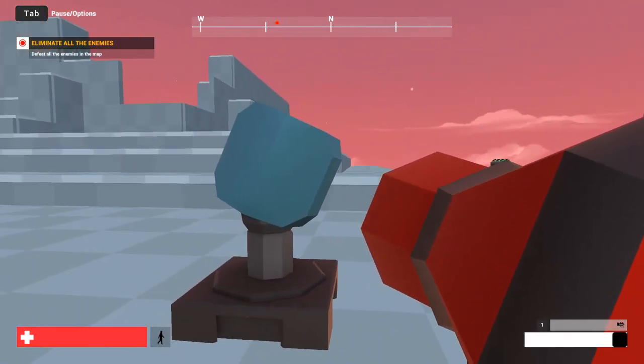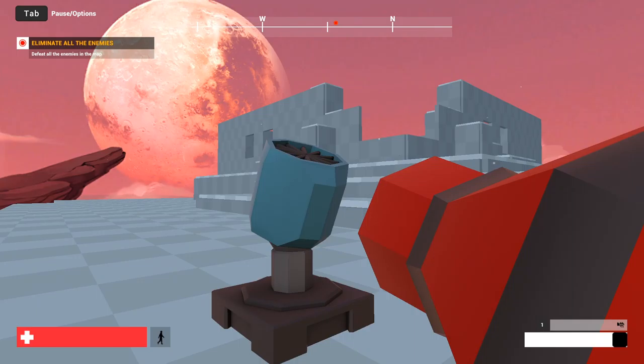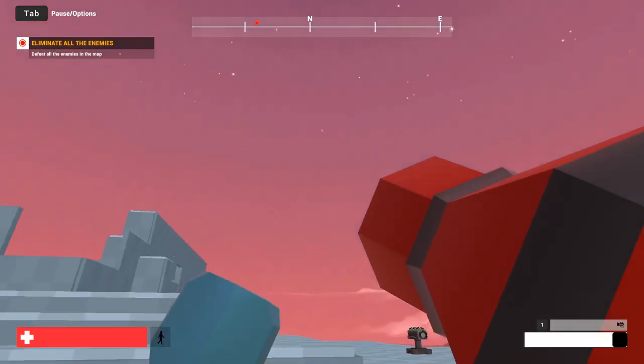Next is the ice tower. It's sort of modeled after a snow blower. It's going to spin around and sort of launch snow projectiles out.